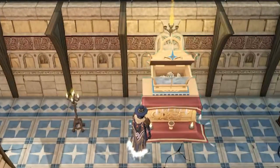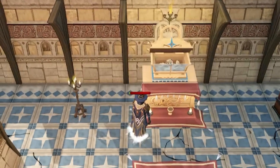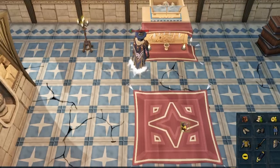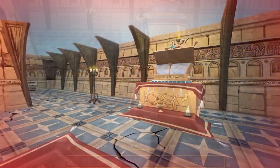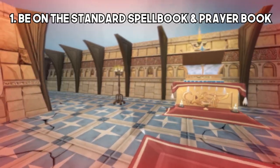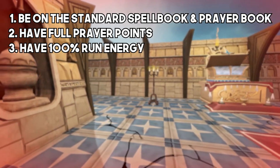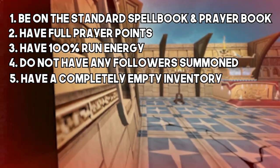Attempting to take the holy cithara without meeting the specific requirements will result in the player having their life points reduced to one. If you are receiving the holy cithara for the first time, this will reward you with 50k prayer XP. In order to obtain the holy cithara you must meet the following requirements: be on the standard spellbook, be on standard prayers and have full prayer points, have 100% run energy, do not have any followers summoned, and have a completely empty inventory.